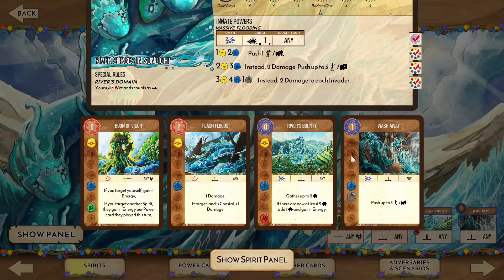All of our powers have limited range, and while only our innate power needs a sacred site, we'll be able to use it every turn, so make sure to have one nearby. Note that any 2 of our cards will activate our innate power, and any 3 will activate the second tier. This is why we want to reach for that reclaim option to play 3 cards on the second turn.